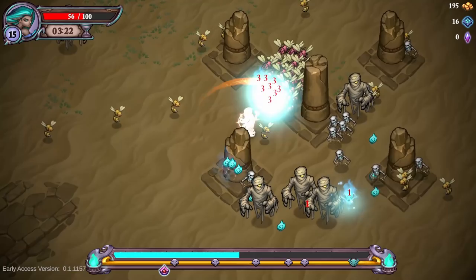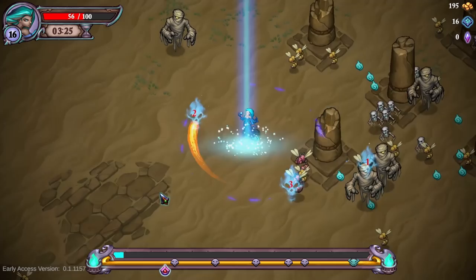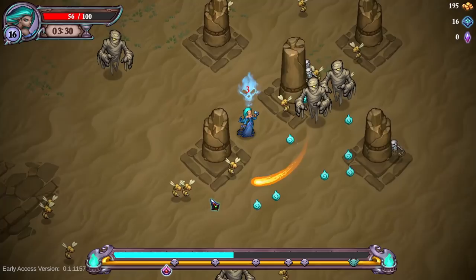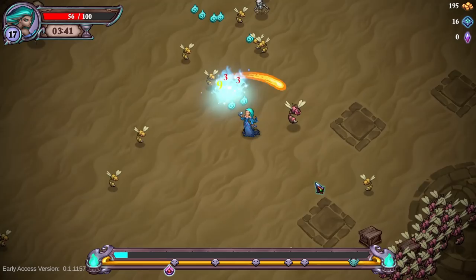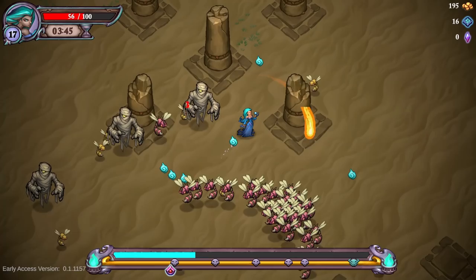It seems like increasing the size also makes it go faster, or at least it feels that way. I really hope there is some kind of healing other than just picking the healing character. I need to start moving away from this spot because the most important part is to find chests and find stuff. Increase attack size even more — yes, make this thing huge.